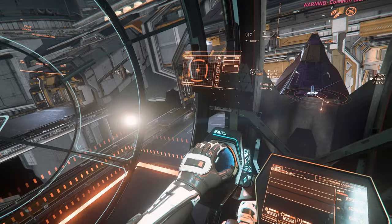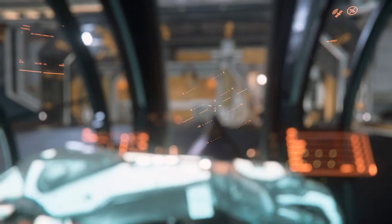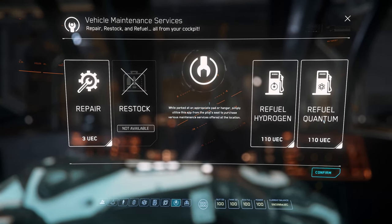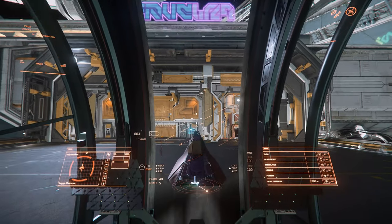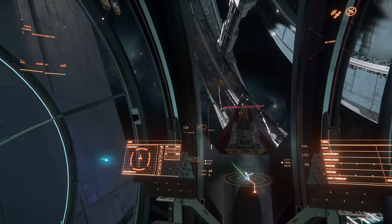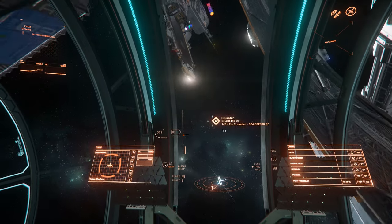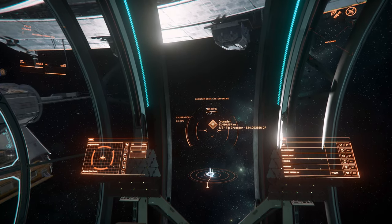It's also on the expensive side for a ship with no internal space that only does combat, even if it does a fairly good job at that. And that's the rub with the Kartu-Al — it's a very capable light fighter, it's really unique, and it's fantastic to fly. But I couldn't justify the pledge price, even though it's a limited sale, because you could get a lot more for your money, or spend a lot less and buy your Kartu-Al in game.